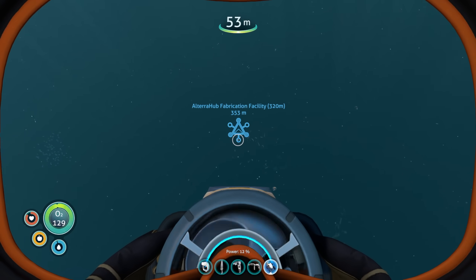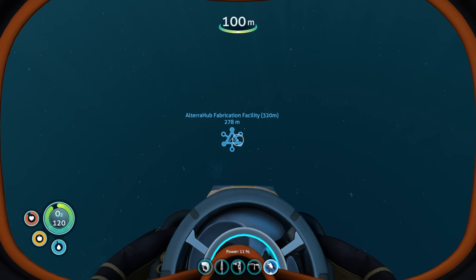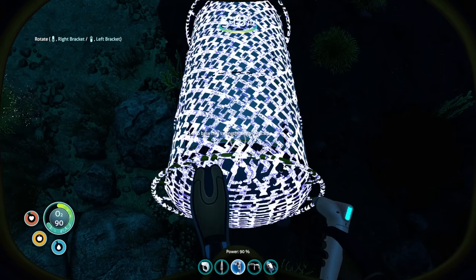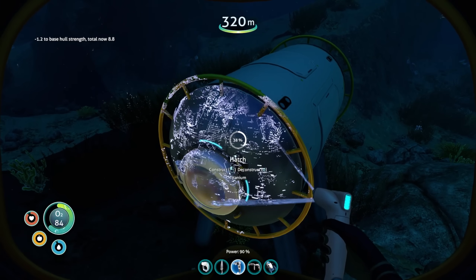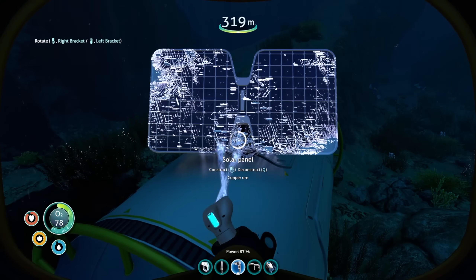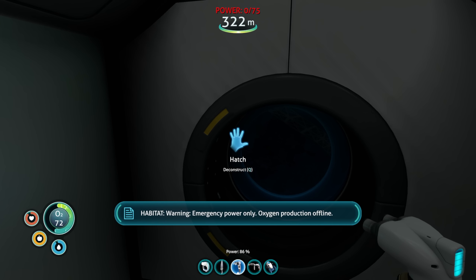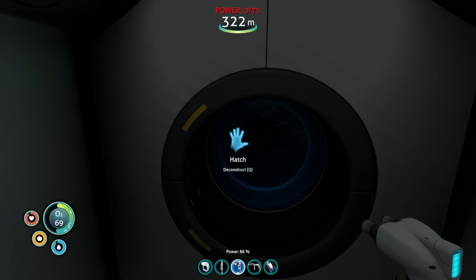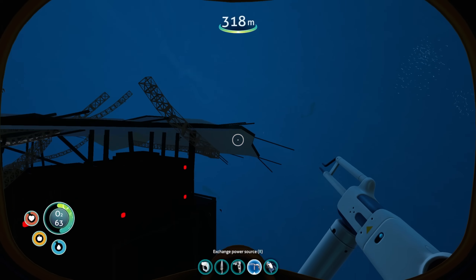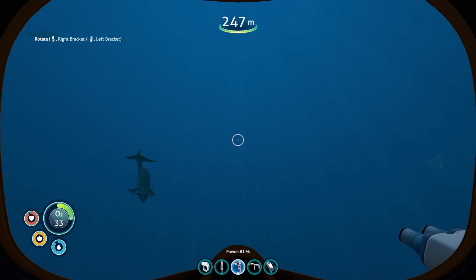We're going into the deep here. I don't know if there's gonna be enough light for that solar panel to work, but we don't need a lot — just a little. Let's get a tube, a hatch, and a solar panel. Please work, please work, please work. It's not gonna work — it's not high enough. Zero percent sun. Maybe right here would work? No, that's not gonna work either.